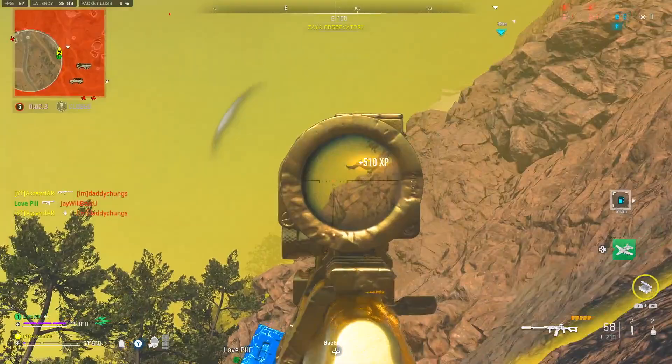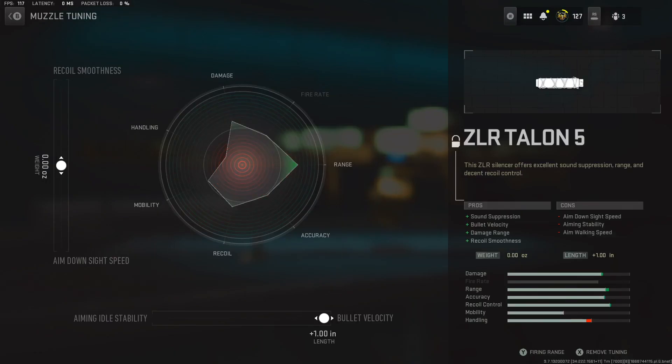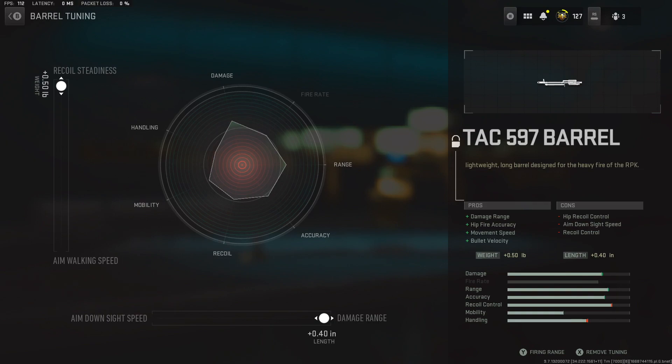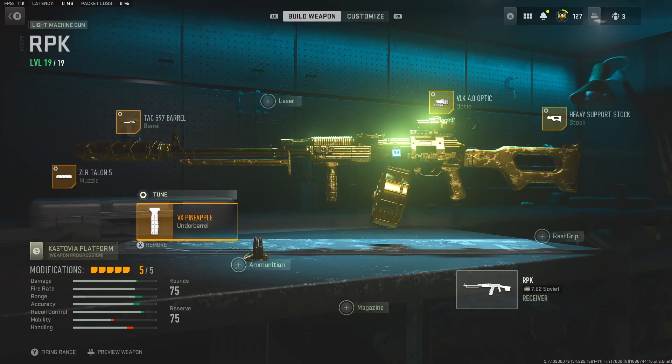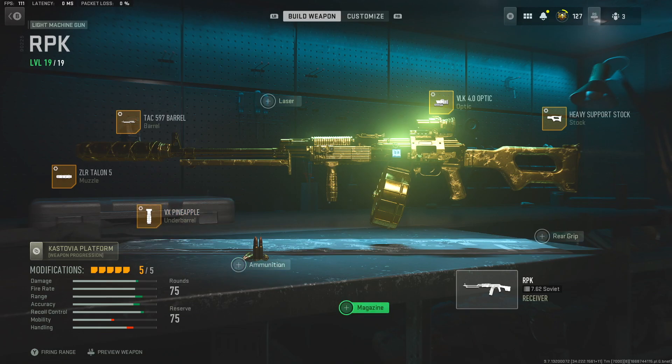That is some serious firepower. We're going to use the ZLR Talon just like we did for the Kastov, and we do the same tuning where we max out the bullet velocity. Then we use the TAC 597 barrel where we max out the recoil steadiness and damage range — you'll notice it's a very common setup on these long range weapons. From there we go to the VX Pineapple and for the tuning we go with hip walking move speed and ADS because we're never going to be hip firing this RPK. We could open up the underbarrel spot because we didn't need a magazine — we already have the 75 rounds.